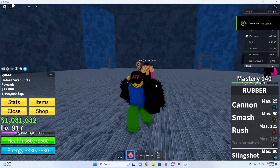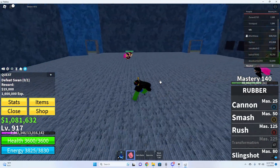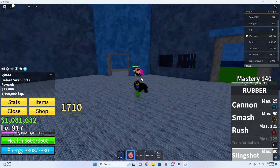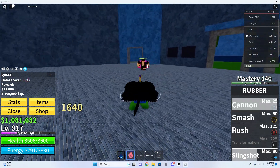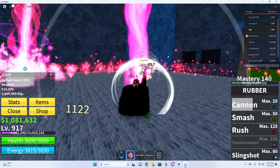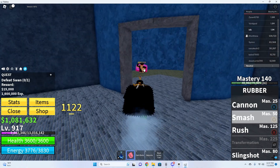For a little snippet at the end of this video, I'll be showing you the best way to kill Swan. Let your friend get the first hit, and with the Rubber ability, killing Swan is really easy. You just want to get him trapped in the corner. If you manage to get him trapped in there, it would be really easy to kill him if you have a Flip move.